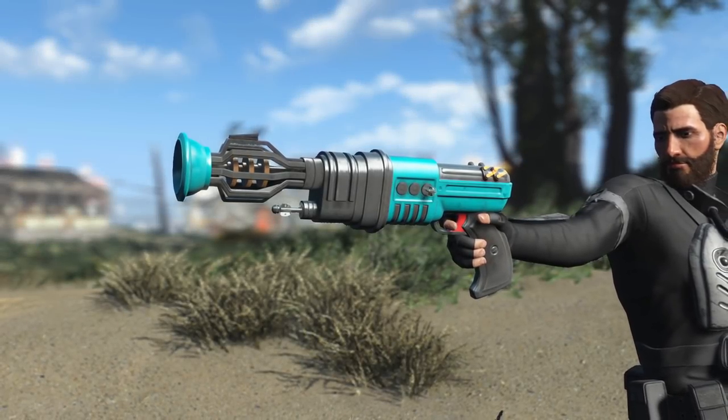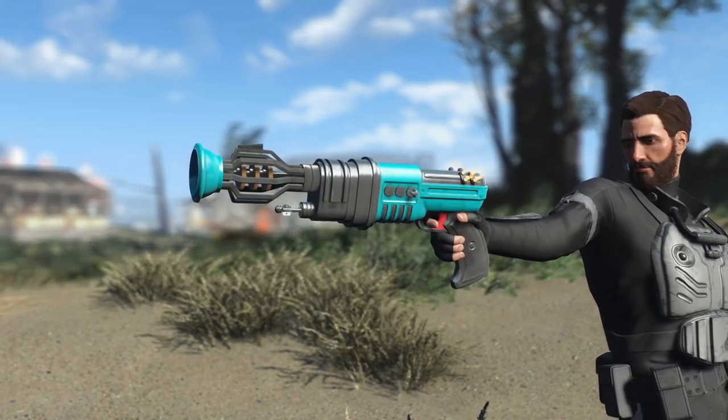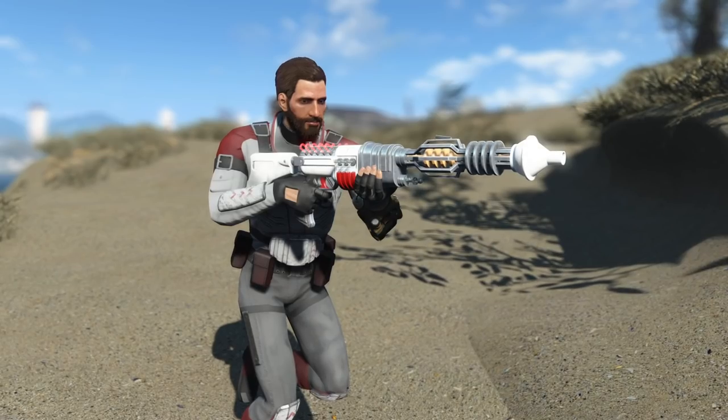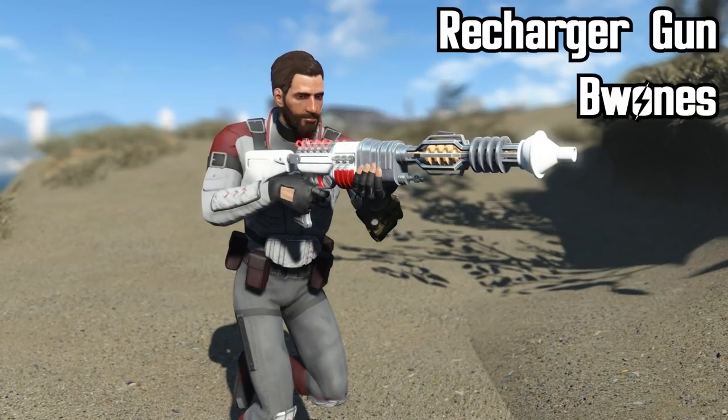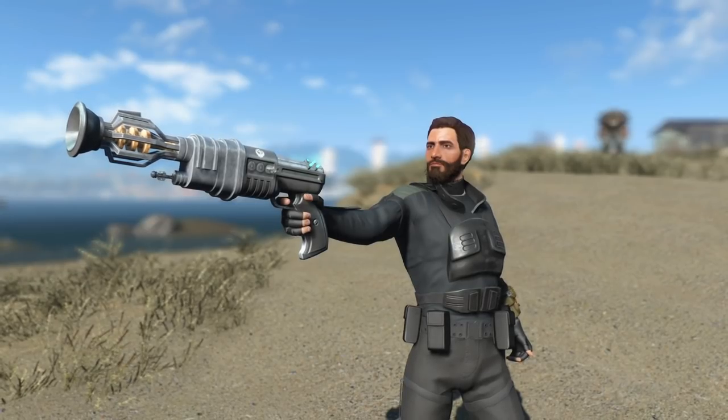Hey, how's it going everybody, and welcome back to another Fallout 4 Mod Throwback, the series where we take a deep dive on an older Fallout mod suggested by one of you guys. This week we're taking a look at the Recharger Gun by Wones, which is going to add the classic Recharger Rifle and Pistol from Fallout: New Vegas into Fallout 4.